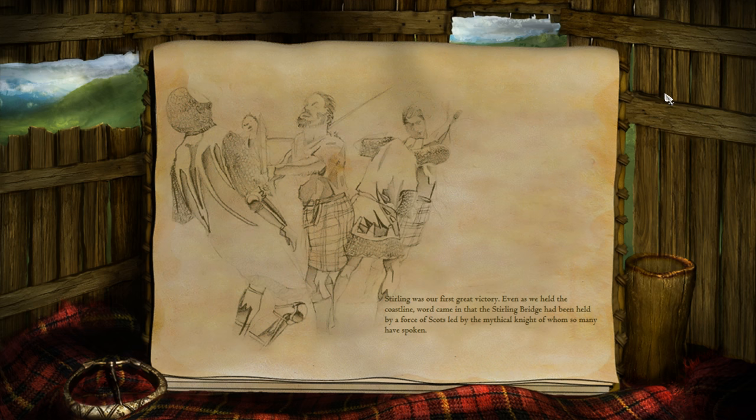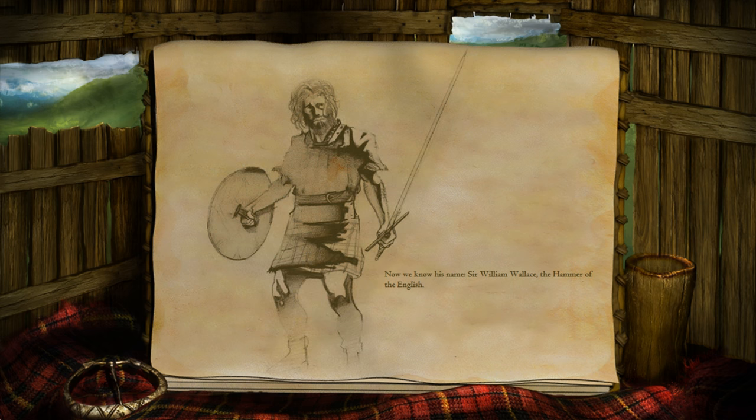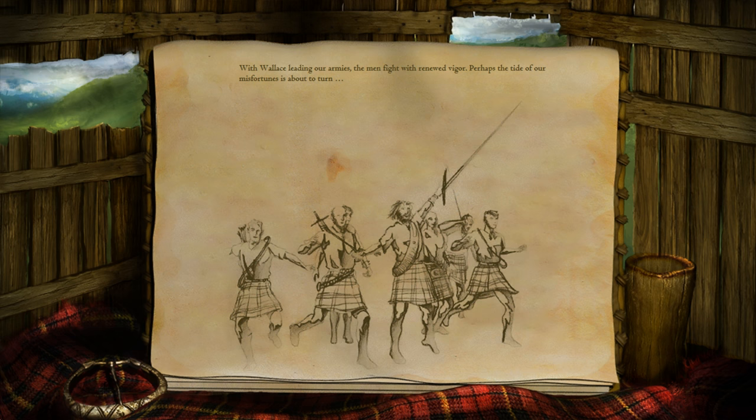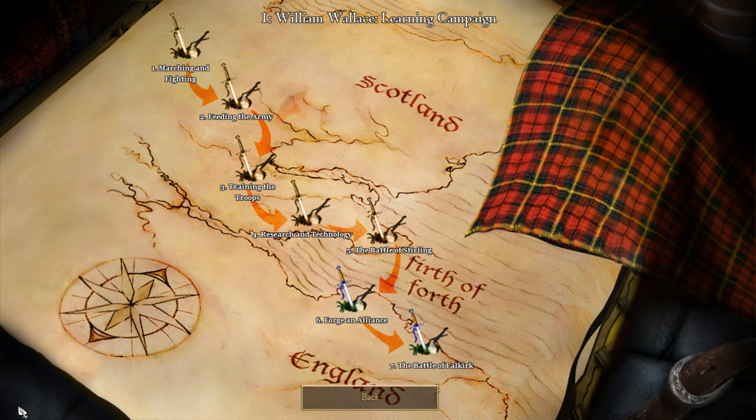Stirling was our first great victory. Even as we held the coastline, word came in that the Stirling Bridge had been held by ferocious Scots, led by the mythical knight of whom so many have spoken. Now we know his name — Sir William Wallace, the Hammer of the English. Edward Longshanks names Wallace a traitor and a criminal, but Sir William replies that he cannot be a traitor since he never swore fealty to an English king. With Wallace leading our armies, the men fight with renewed vigor. I almost feel like watching Braveheart again playing this campaign. That was the Battle of Stirling — thanks for watching guys, and see you for the Forge of an Alliance.